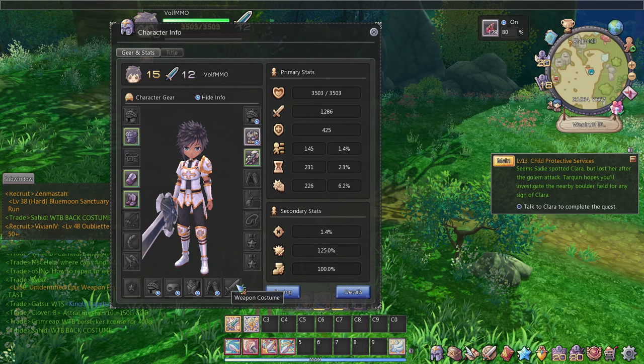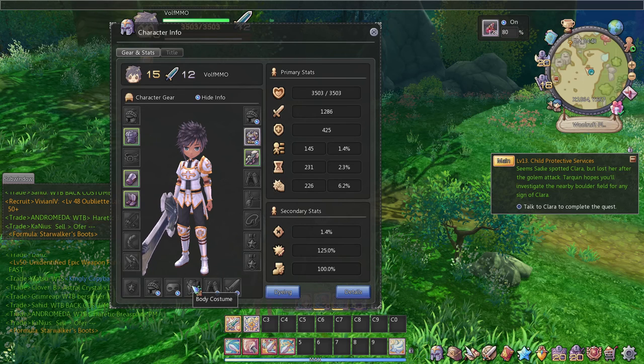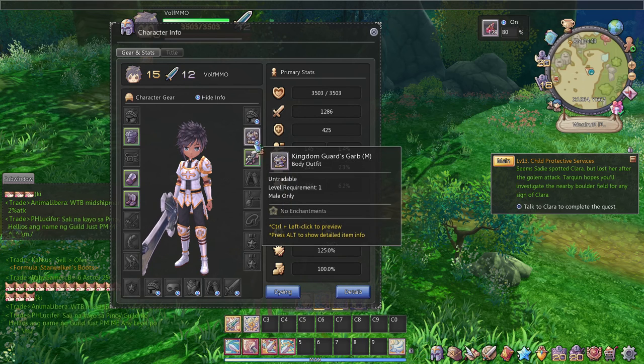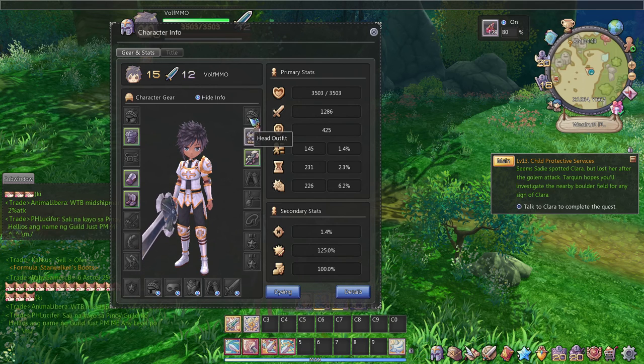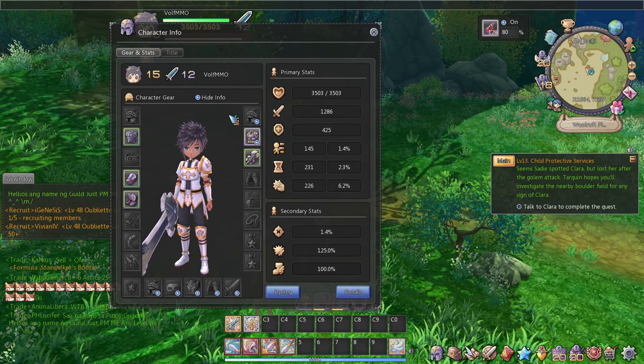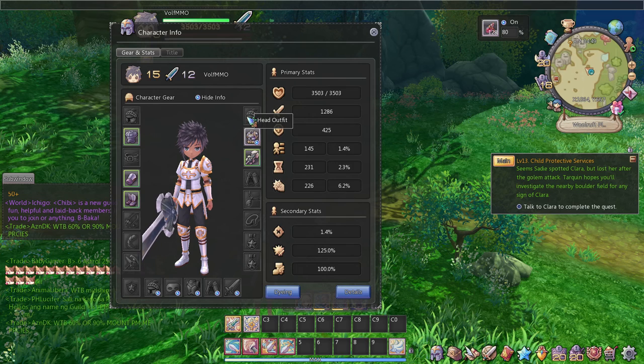Here are your costumes for your head, face, body, back, costume, and your weapon. Right here are pretty much your outfits that have stats on them. But this one does not have stats on it because it's a low one, and you can get it through quests. This one is just the normal one you start out with. Head and body do have stats on them. Even your weapon costume is supposed to have stats on them too — they're not major stats, but they can still be useful.